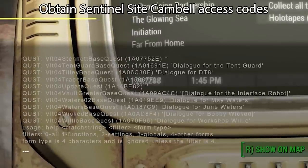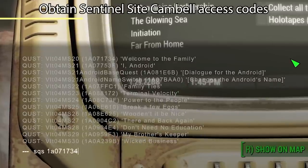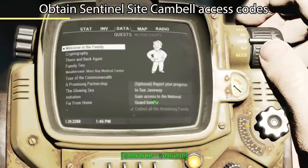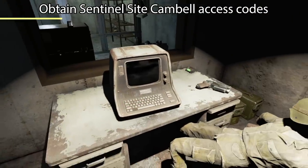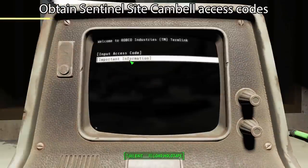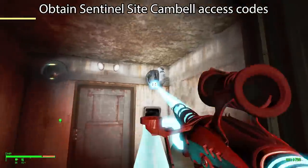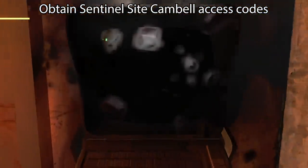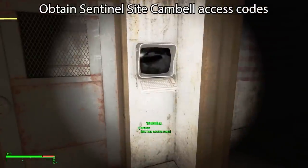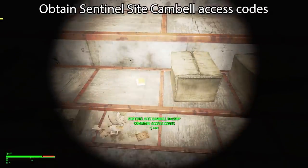Welcome to the Family — SQS 1A071734. Those are the stages; it's currently at 5, so we'll set stage to 10. That gives us: 'Report your progress to Sue Janeway or gain access to the National Guard bunker.' Excellent — we now have access to the bunker. We'll ride the elevator, watch out for the turrets, and use the terminal to open the door. We've got holotape number 6. We'll use the military access codes on the terminal and open the door to find Sentinel Site Campbell Backup Command Access Codes.